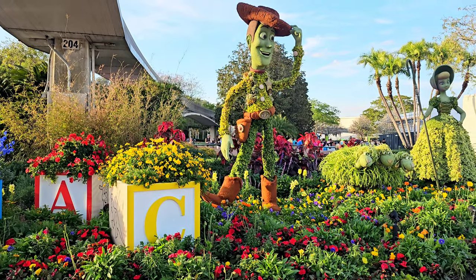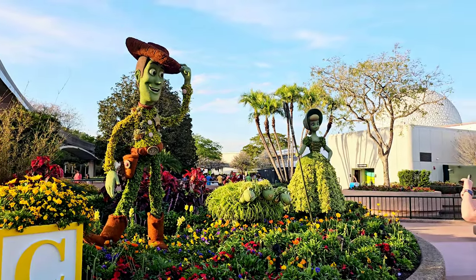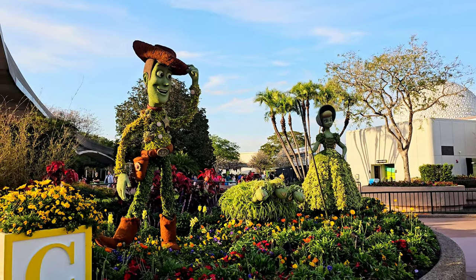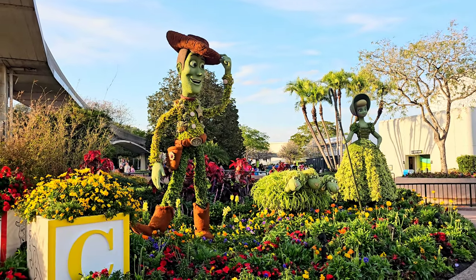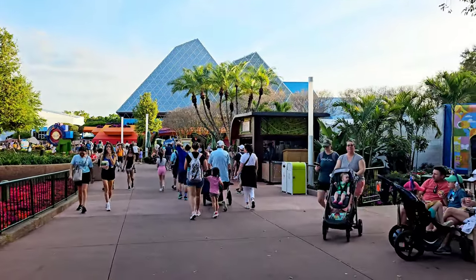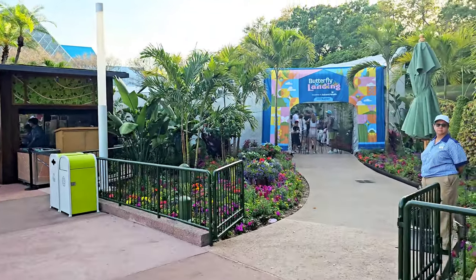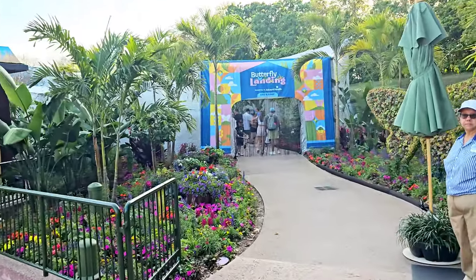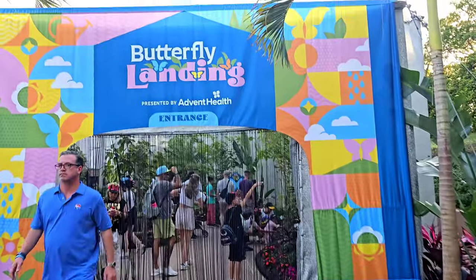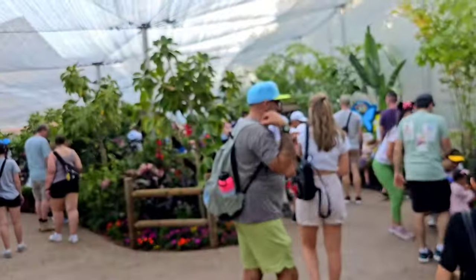There's a snake in my boot — Toy Story! Little Bo Peep, her sheep, and of course the ultimate cowboy himself, Woody. As you get close to Journey Into the Imagination over here on the right, it's going to be the Butterfly Landing so you can go through and check out all the different butterflies in there. The entrance has a big butterfly topiary. Lots and lots of butterflies — don't touch them though.